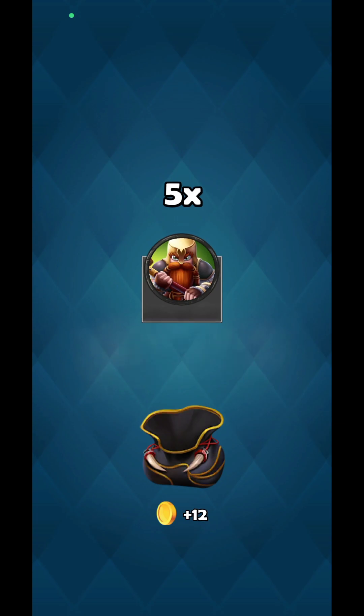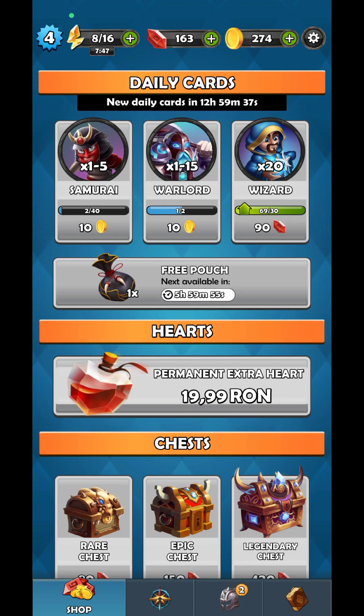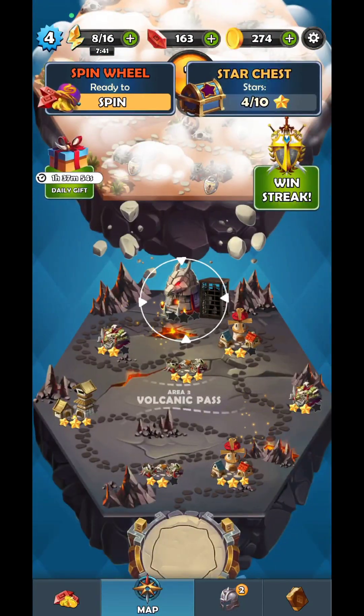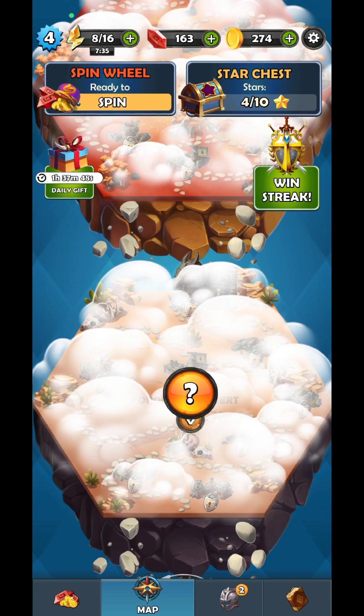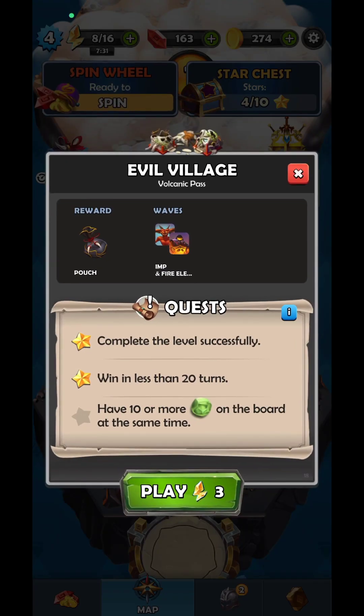You're also going to have the shop where you can get additional bags and a punch every 6 hours, which is how you get more fragments for your heroes. If you notice you didn't collect all the stars from previous locations, you can go back and play them to collect the stars and consume your energy if you can't pass a specific wave.